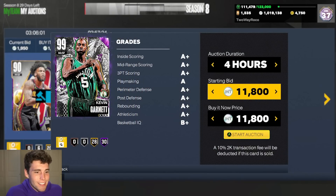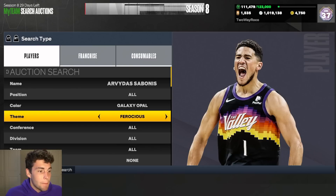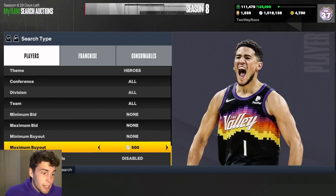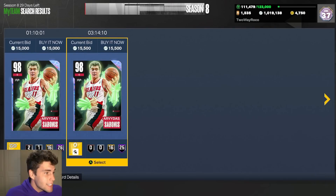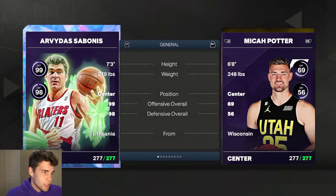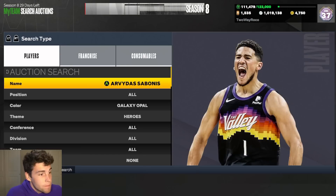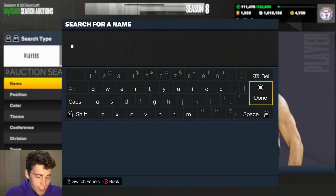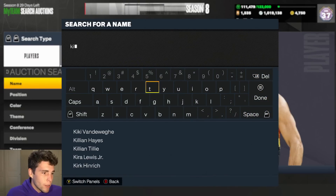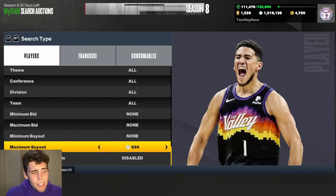At number 7 we're plugging in Hero Arvidas Sabonis. When it comes down to it, Bol Bol is too expensive, Mark Eaton's too expensive — the guy that's not too expensive is Hero Arvidas Sabonis, and I like him just as much. The big thing is you've got to get his release down, but once you do, everything else takes care of itself. If you can't afford Yao or Ralph, pick up Arvidas.